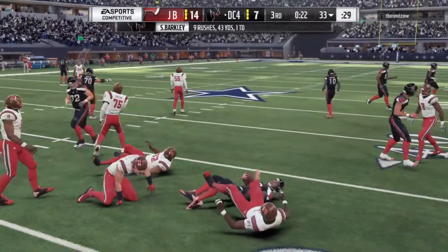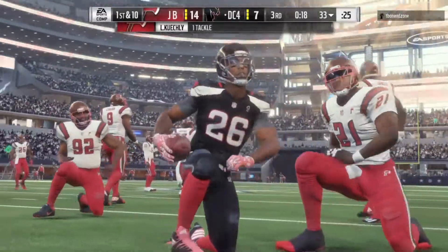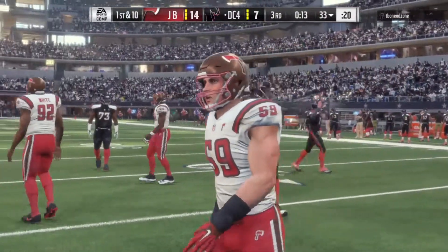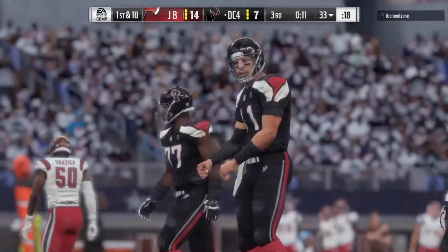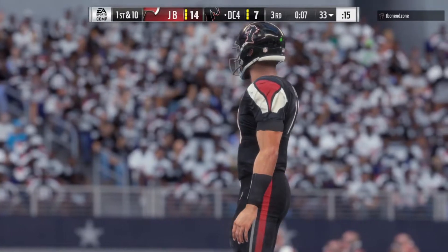The only knocks I would have on him are his height — he's only six foot one — and his block shed is a 96. Just like on that previous play, I kind of got held up. But because he has Out My Way, it kind of counterbalances the lack of block shedding on this card.